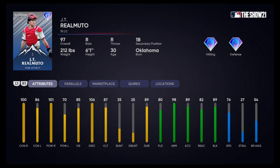JT Realmuto up — catcher and first baseman if you want. 100 contact vs righties, 86 contact vs lefties. 101 power vs righties and 70 vs lefties — kind of strange that he's better hitting against righties. You don't see that too often. He's got 85 vision, solid. And very good defense — diamond defense. 80 fielding, 90 arm, he's going to be gunning people out. 89 accuracy, 82 reaction, and 89 blocking. With 74 speed as a catcher — that's huge. This is a pretty damn good, well-rounded card.